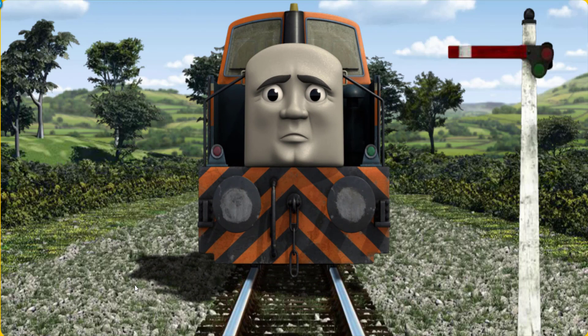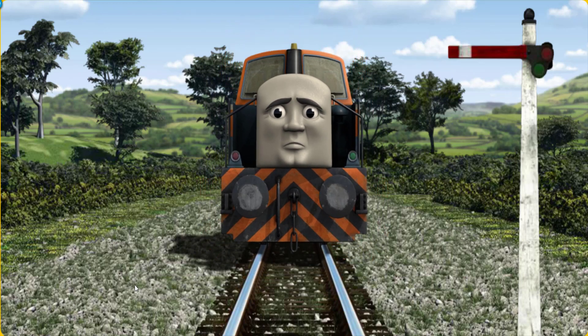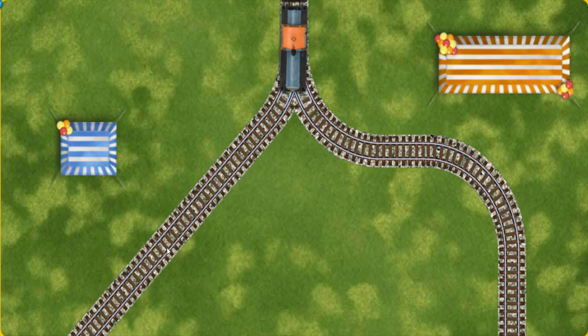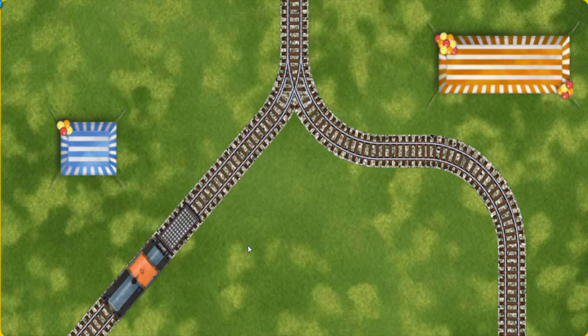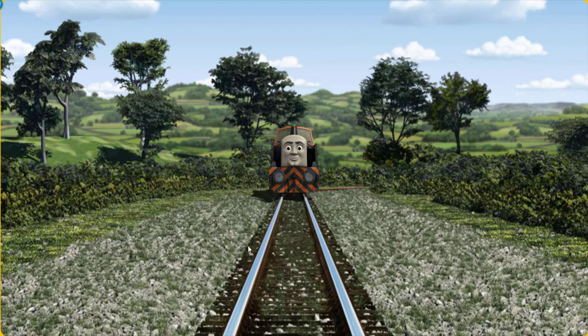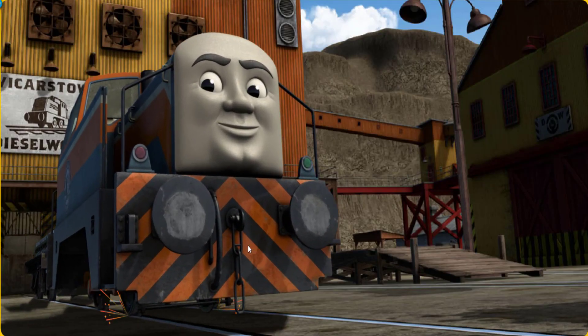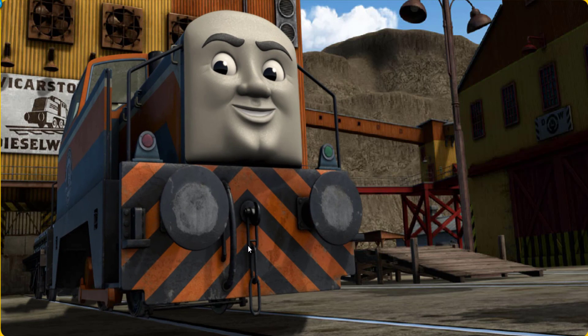Suddenly, Den had to stop because of a broken signal. He would have to go another way. Help Den find the track that goes nearest to the shortest tent. All clear. Den arrived proudly at the diesel works. With your help, he was a really useful engine.